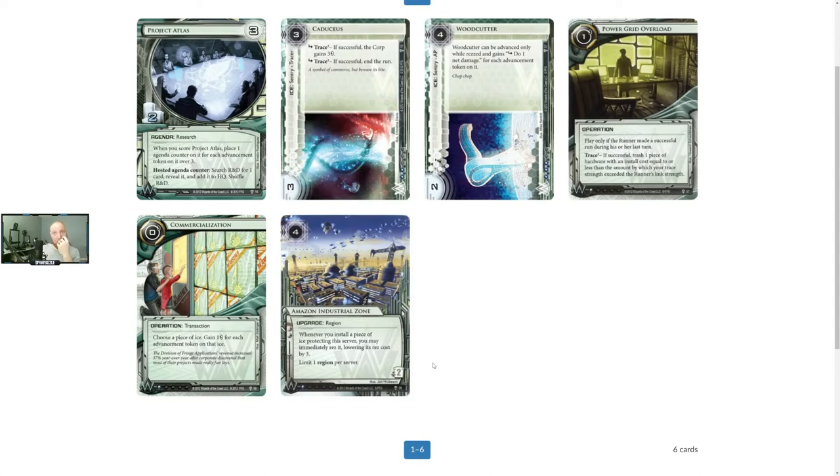You can also use it to defend agendas in weird ways later on — like stopping a hail mary to take a Hostile Takeover out of your deck — but I don't think that play is as relevant until much later down the line. Atlas is an incredible agenda that you desperately want to score early.